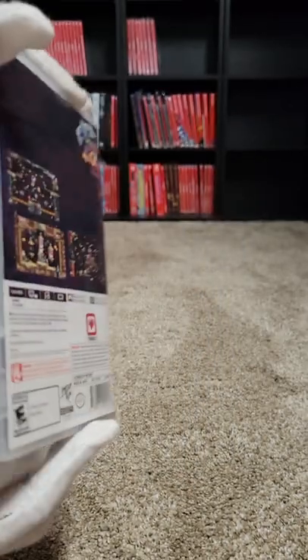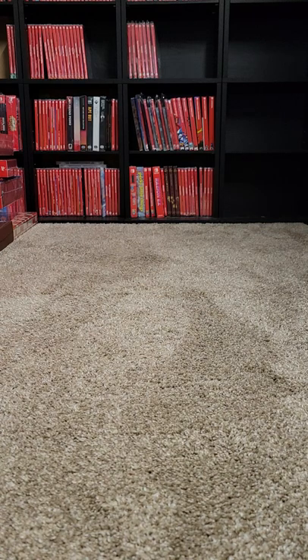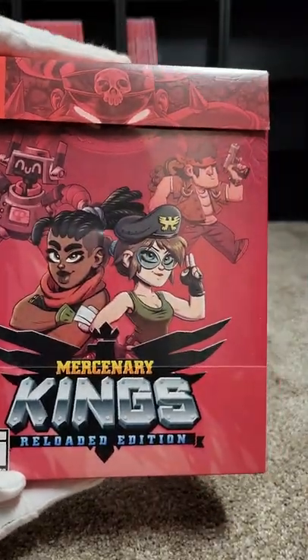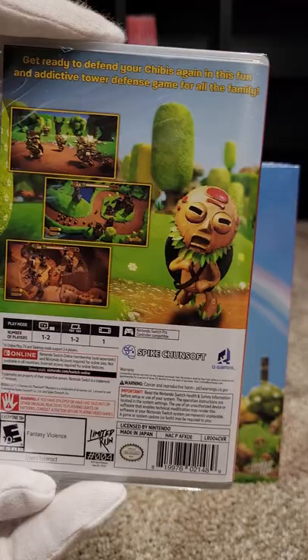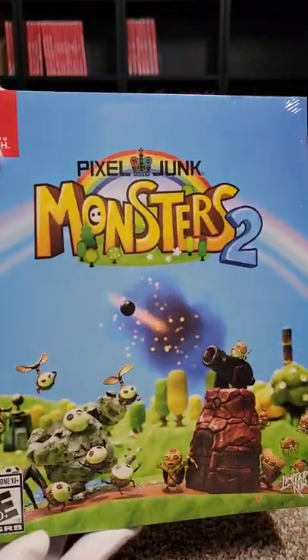Flint Hook is number three — we only have the standard collection on that one. The Mercenary Kings one also had a collector's edition, which is noted on the back. Here we have Pixel Junk Monsters 2, which is number four of the collection, as well as the collector's edition.